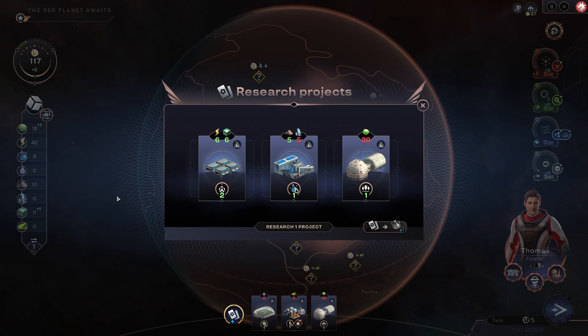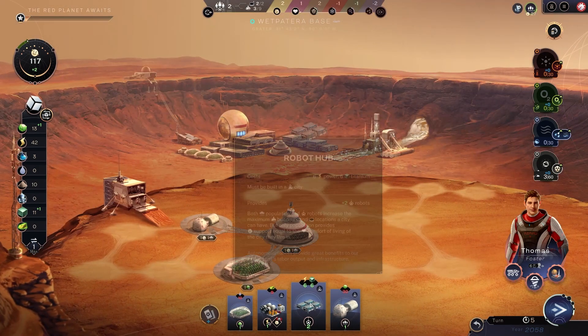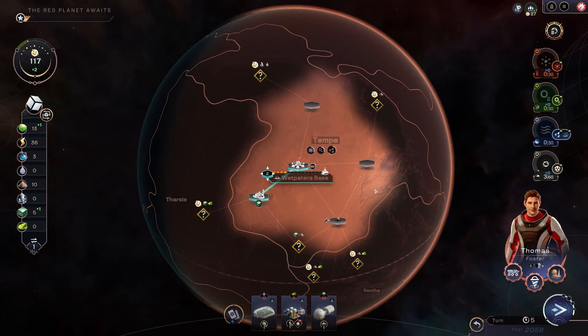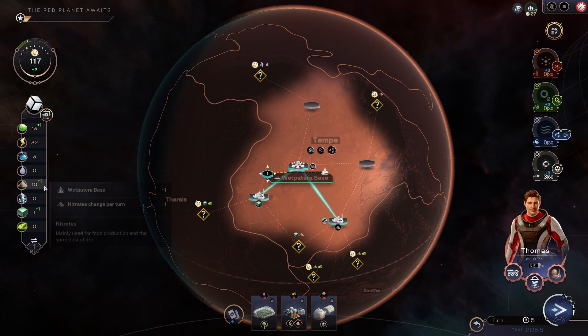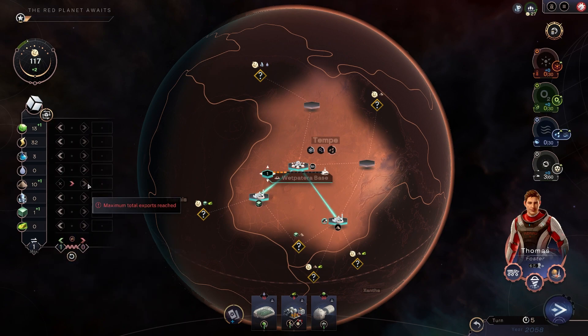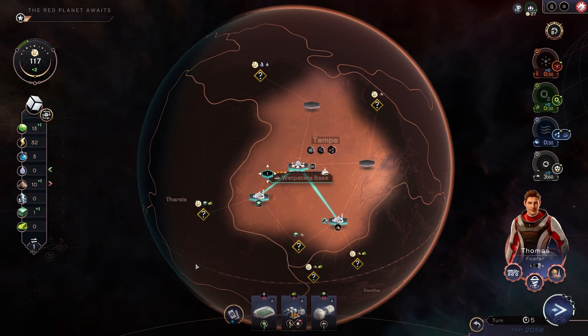Oh, we've got the trade route. Here we go — that's exactly what we need. Robotics hub — so we're going to build some robots. Robots have their uses, they don't give you support, but having this is handy. So we're going to claim this and tap the nitrates mine. Now we've got nitrates as an income. We'll probably trade that — export it straight out for water over ten turns to get more food. That might be the move.